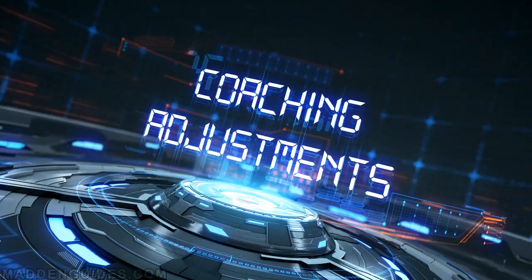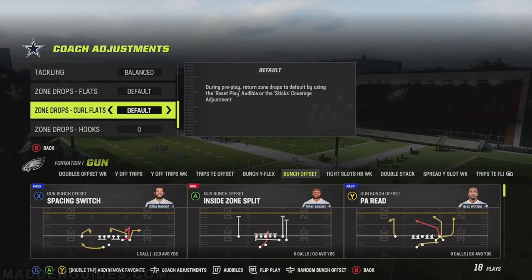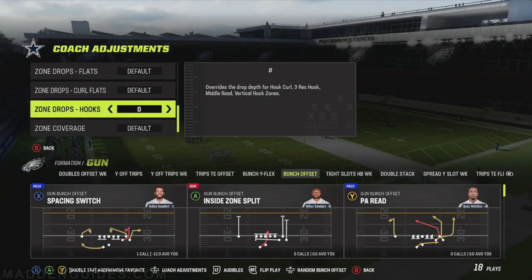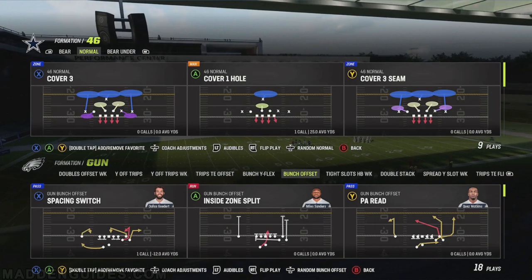As far as pre-snap adjustments go, the first thing you want to do before you even get to the field is go into the defensive coaching adjustment. What you want to set is the zone drop hooks to zero. I've shown this before in other blitz setups as part of the manual pass rush. Make sure you do that.